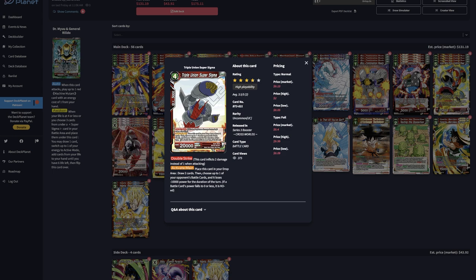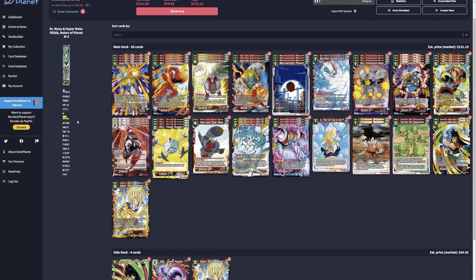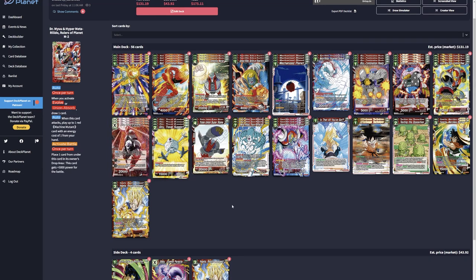It's cheap and one of my favorite cards from set three — a 20k double striker. You activate main and when it's in rest mode you draw two cards, and you choose up to one of your opponent's battle cards which loses 10k for the duration of the turn. Ignore the other text as it's no longer relevant. You get to draw one from the barrier blocker super Sigma and draw two from this one, so you play this as a two-of just as another option in case you don't see the other. You swing, play one-drops, play the Union Absorb — the only downside is the Union Absorb is on the front side before you awaken.